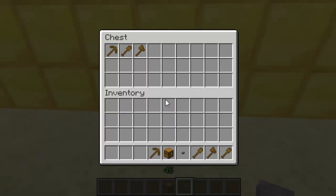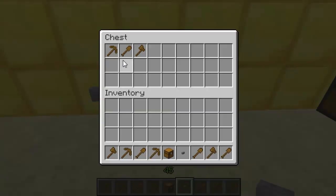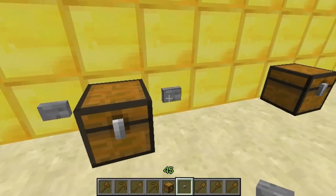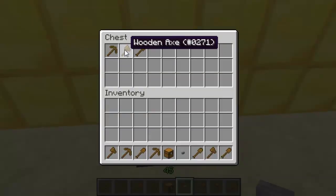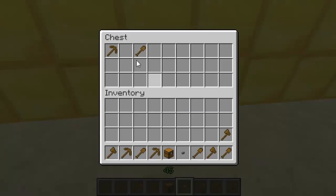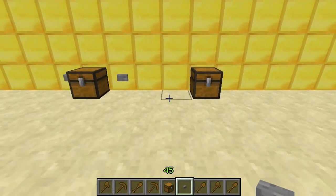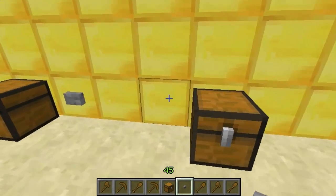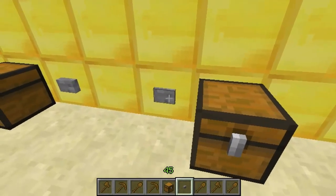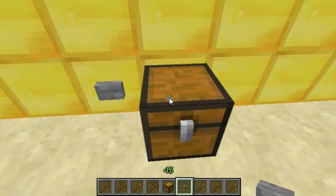I'll put redstone buttons next to it as well. Take the items out, click the button and you'll see it refills as soon as I press it. This is why redstone is probably not ideal for this type of chest. You can see I've taken the one item out and it won't refill now, because it only refills when the chest is completely empty.